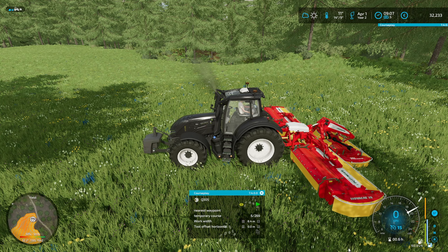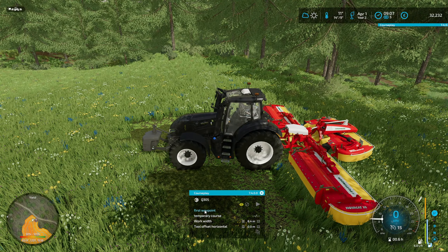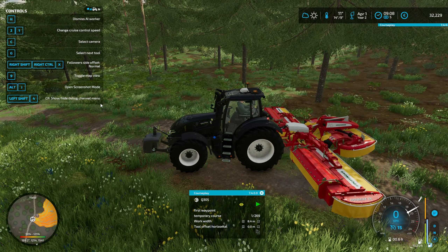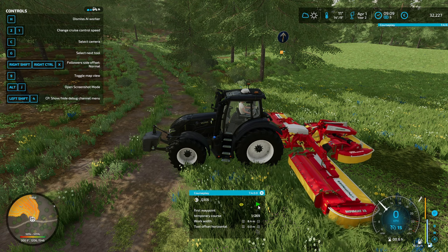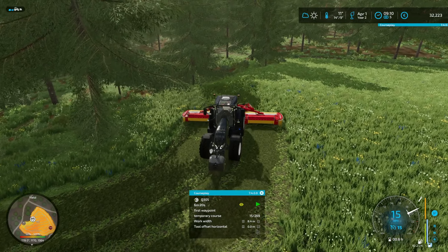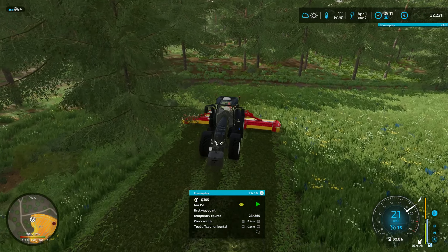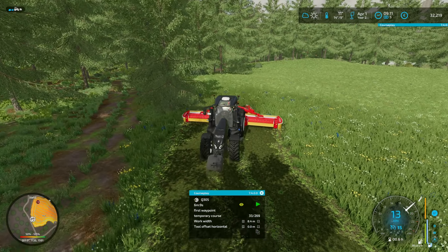Now for the last field. We can see the animation of turning the seat around from the outside. I do want to test Course Play — let me load this. 8.4 is okay. Multiple tools. Number of vehicles — just one. Number of headlands, let's go with two. Headland coordinates smooth. Let's generate fieldwork and start job. Let me see if it actually activates both mowers — okay, it does. Let's go to the first waypoint.